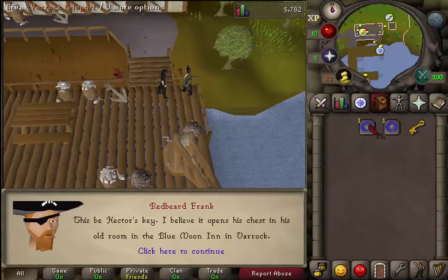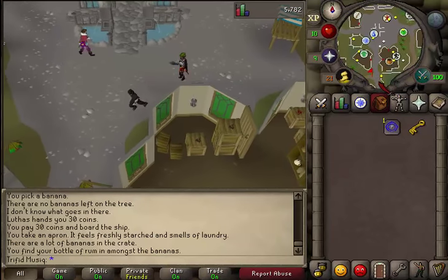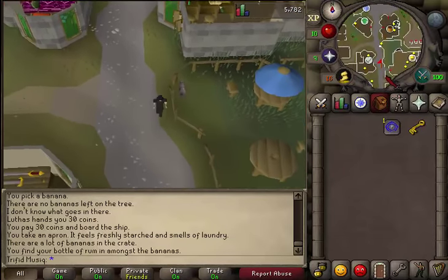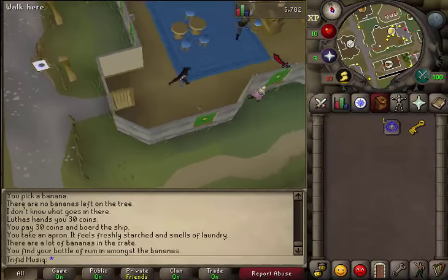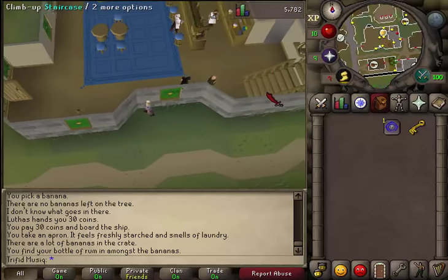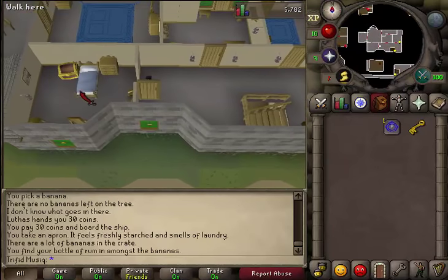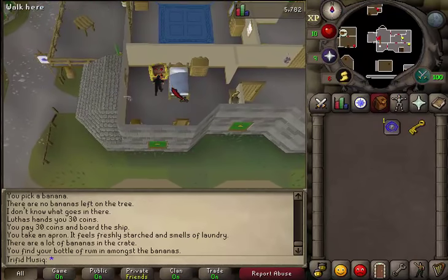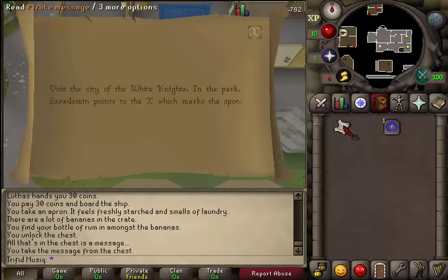When you've arrived, run south from Varrock Square to go to the Blue Moon Inn — the big building located just south of the General Store. Enter that building and go to the southeastern corner. There you will find a staircase. Come up to the second floor, then run west and enter the most western room. On the western side of the bed you will find a chest. Use your key on that chest and you will find a pirate message. Read it.